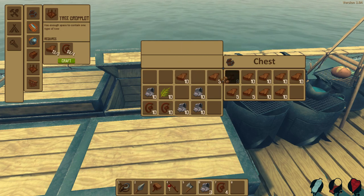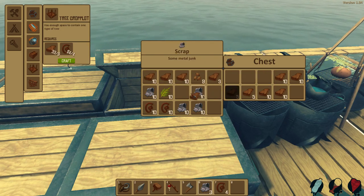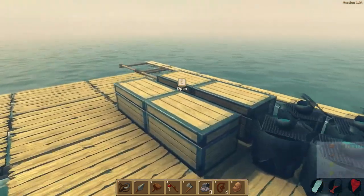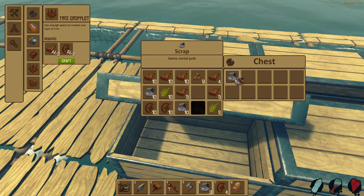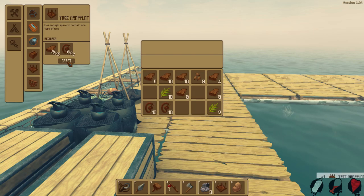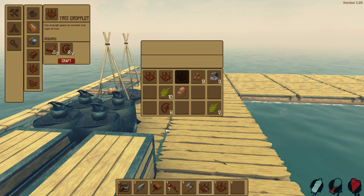You can see it takes a ton of wood to do the crop plots but luckily we have tons of wood. I'd like to see a shift-click to move a stack into inventory — that would be nice. Let's start making these crop plots. We made four crop plots — a whole slew of them right away.